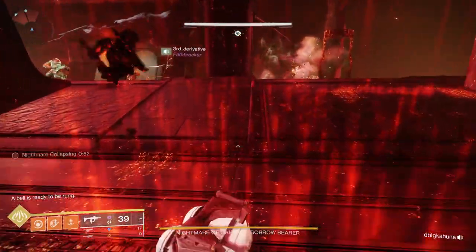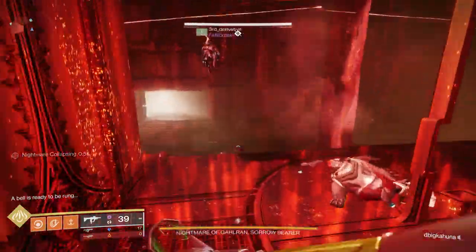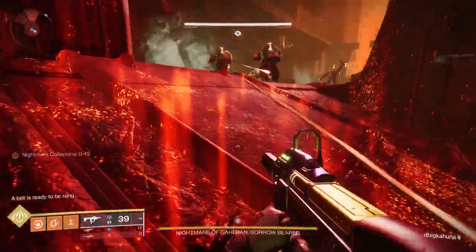The most efficient way to do this encounter is you're going to have three people: one person that's always going to kill the bell keepers and shoot the bell, and the two people are going to get symbols.